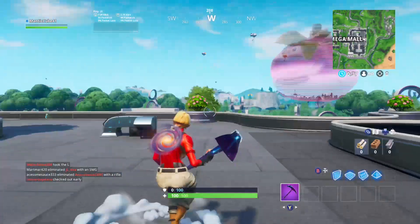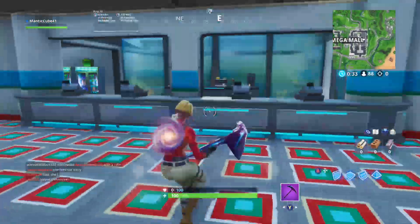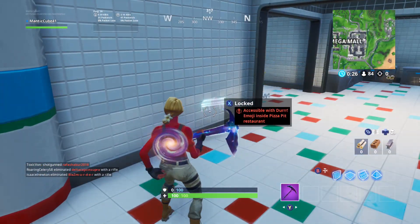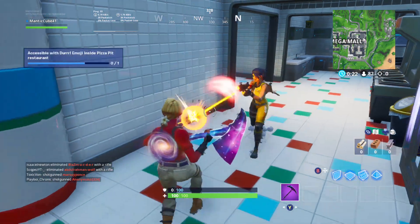As you can see I just landed on top of Mega Mall. You guys want to jump in this hole, then jump all the way to the bottom. You guys will see like a cash register right here. Just jump past here and it will be to your left. You want to use that emoji, then it should unlock, and after you unlock it you just collect it.